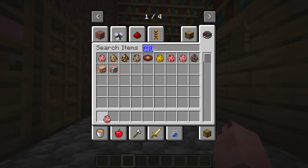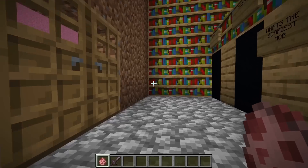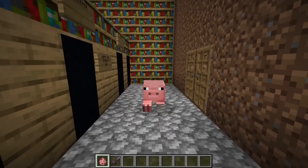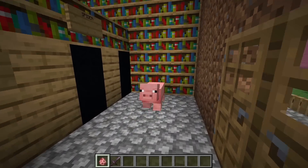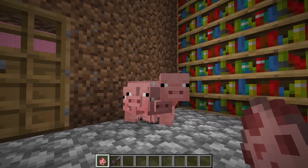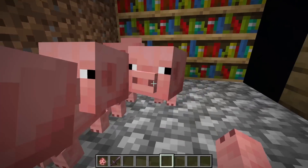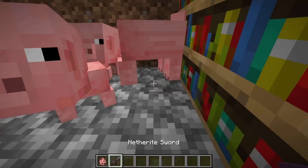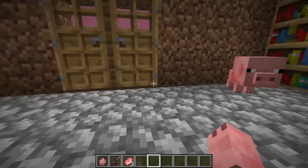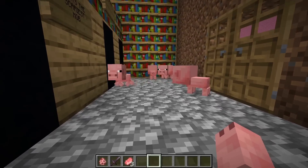I grab a pig spawn egg and spawn in some more pigs. What's going to happen is Jordy's going to see the pigs and think they're so adorable and not kill them. But if Jordy has adorable pigs in his build, it's going to make it way less scary. So let's go ahead and spawn in some baby pigs — there's no way Jordy ever kills a baby pig. But I do need the mama to get out of the way, so, sorry, you've got to die. Now all these baby pigs are here, and this is going to make Jordy's build so much less scary.